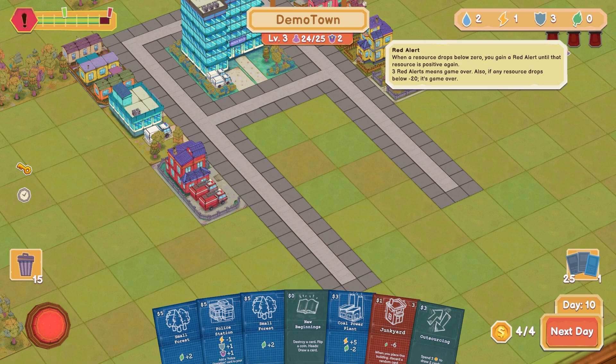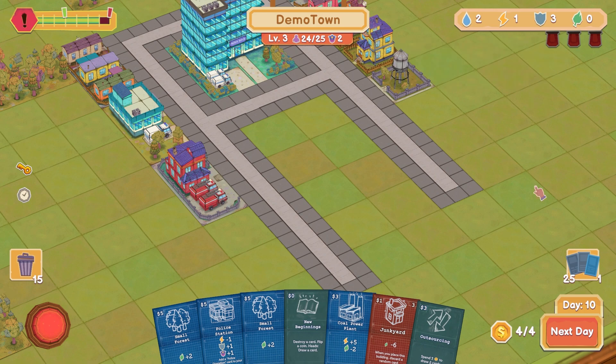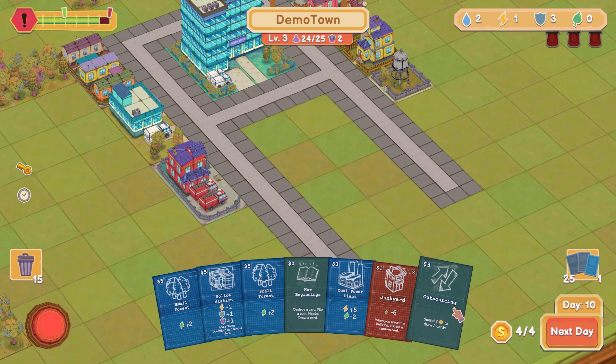I can actually have one red alert for a while. As long as it stays above negative 20, we're fine. As long as we don't have three, we're fine. So I can do this. What's the timer? I have three turns to do it — I'm going to wait for a little bit.